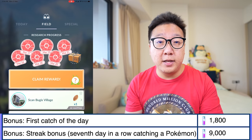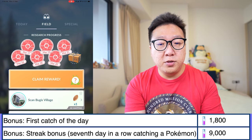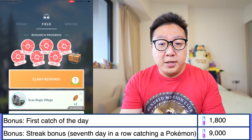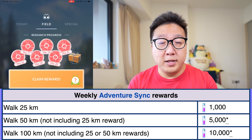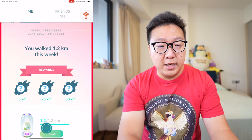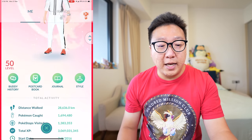The last two ways of gaining Stardust take a while to accumulate. Your first catch of the day gives 1,800 Stardust, and a 7-day streak bonus gives 9,000 Stardust. The other method is the weekly Adventure Sync: clocking 25km gets 1,000 Stardust, 50km gets 5,000 Stardust, and 100km gets 10,000 Stardust. These aren't ideal because the weekly progress just takes too long compared to other methods.